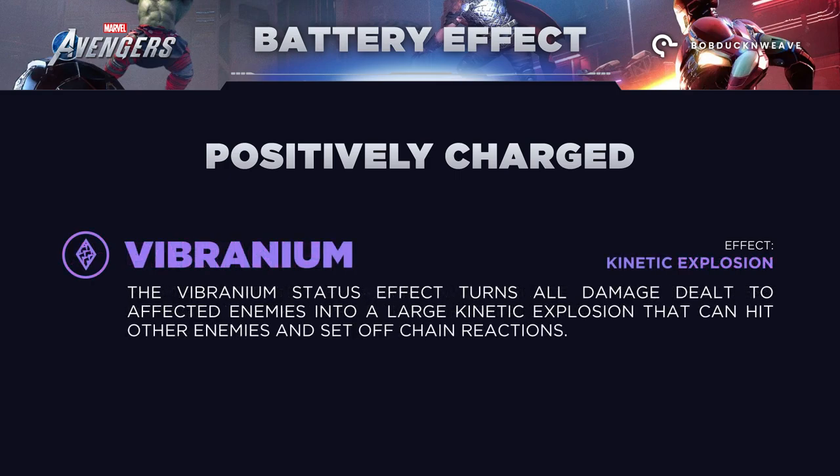Vibranium: the vibranium status effect turns all damage dealt to affected enemies into a large kinetic explosion that can hit other enemies and set off chain reactions. And on the opposite side, we have the negatively charged statuses.